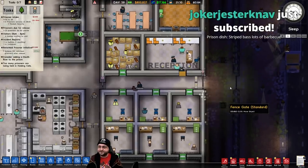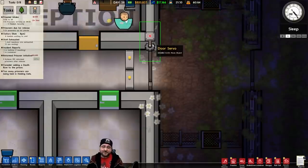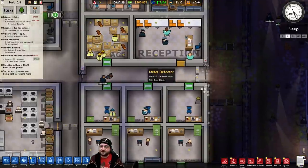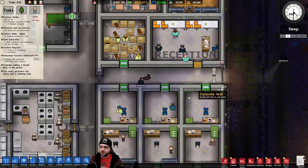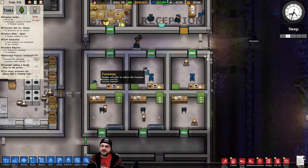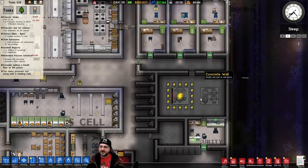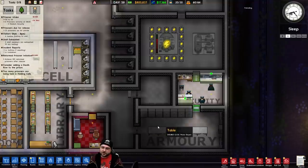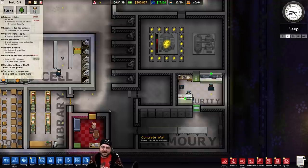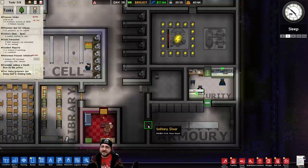Time for a little tour of my prison. This is the one and only entrance — I actually have automated doors for a change. We get the front door, then reception where prisoners come in, get their uniforms and get searched for contraband. There's a little storage area, then an administration area with all our offices, power, security offices, and armory. In hindsight I should have put the armory behind the security office so anyone trying to sneak in would have to walk through security.